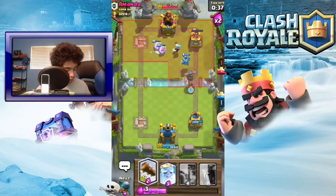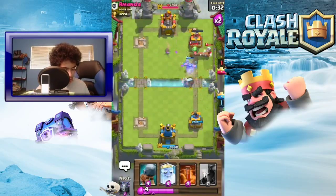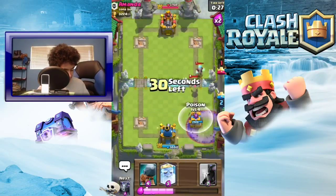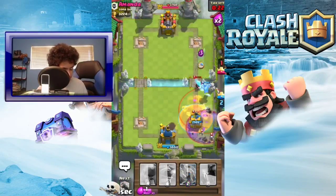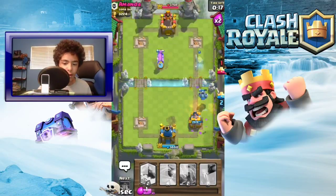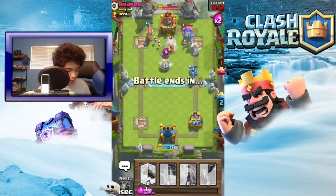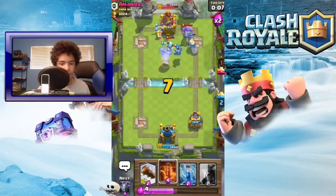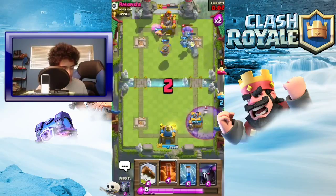Alright, so we're moving up! We took out another tower - 320 gold, that's nice. Put down a poison, a Mega Minion, and a Royal Ghost. We're doing pretty well, it looks like we're gonna win. Yeah, there's no way we lose unless he sends a Sparky and I'm totally unprepared. We got our first W of the day!